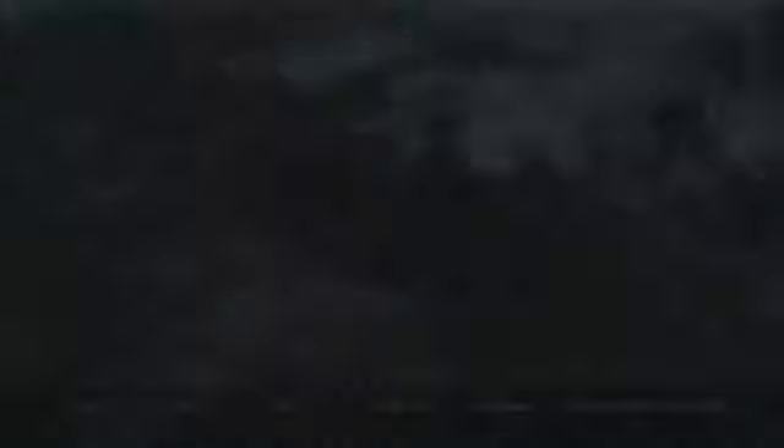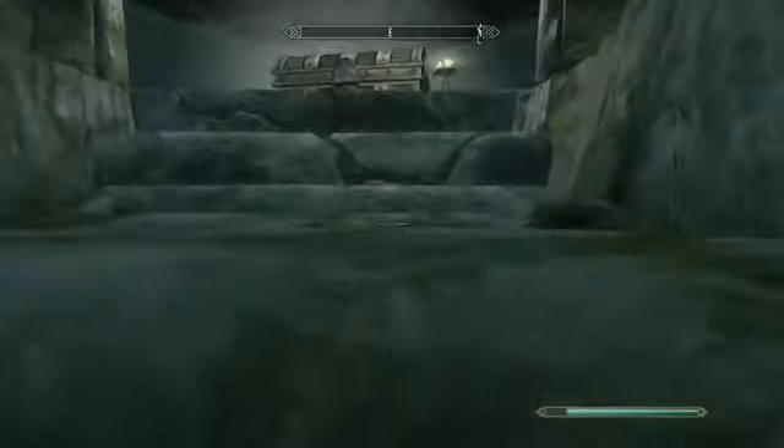The next gem is in Ranvake's Fast. Just make your way through this place until you find a hole in the ground and fall inside. Right here on this table, there will be an unusual gem.